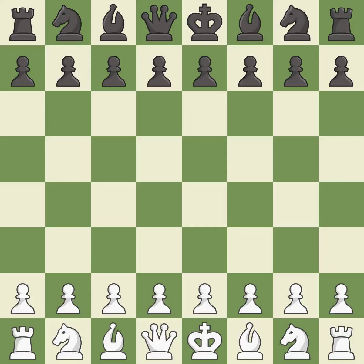Caro-Kann Defense, Gurgenidze System. Move order: 4.Nf3 Bg7 5.h3 Nf6. Wild, a chaotic game where both players had many chances to win. That game was pretty competitive. Both players had an amazing opening. That was a well-fought middle game that black got the better of. The end game was sloppy, but white got the better of it.